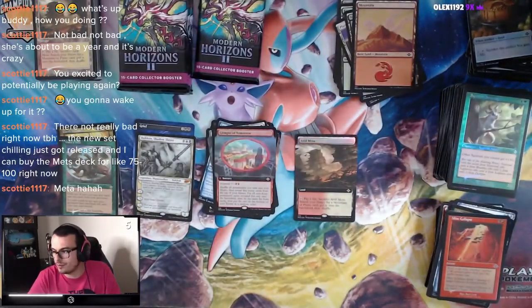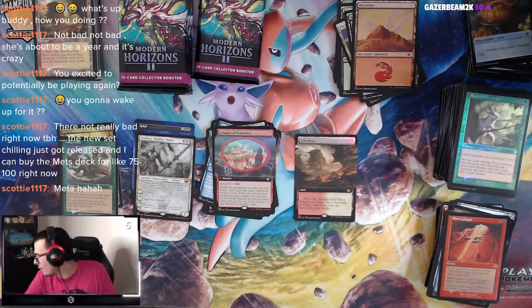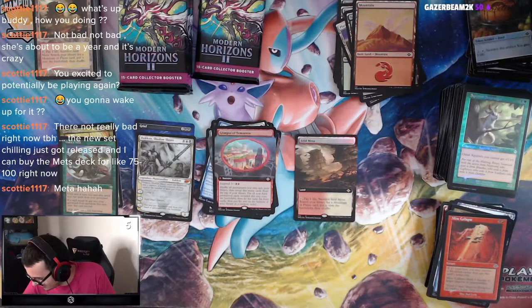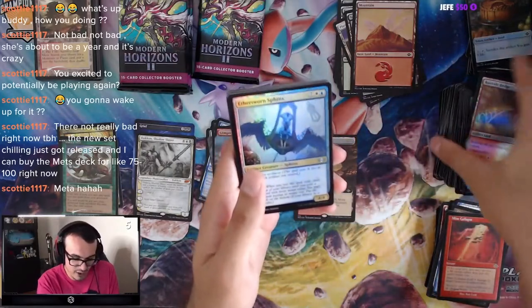We got one Misty Rainforest — Misty Rainforest and Scalding Tarn, come on! Come on. I want to see more of those. Give me those. I don't want to see Arid Mesas all the time.